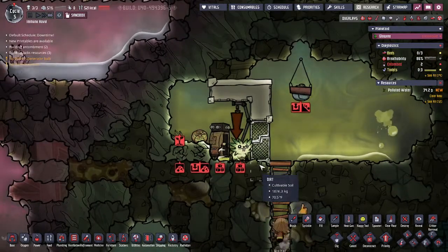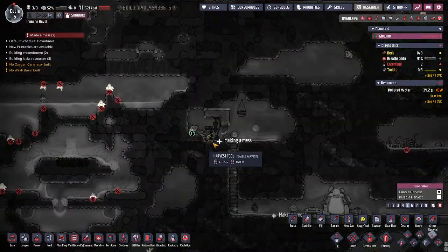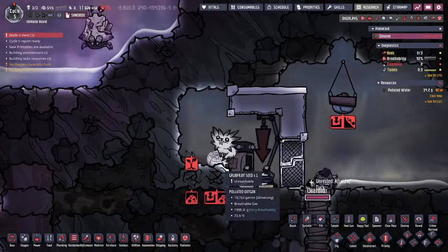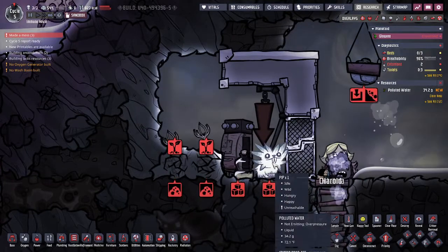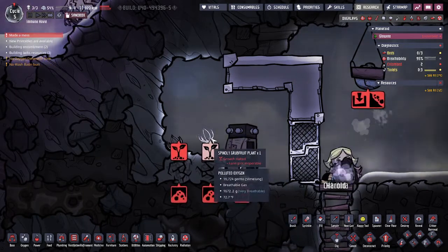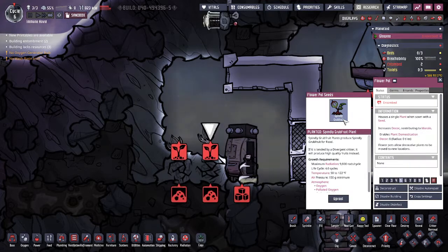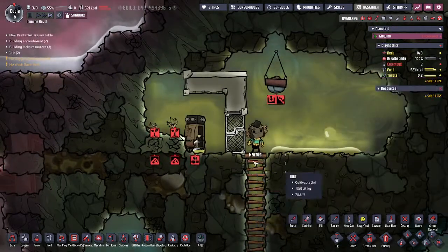I'm going to fast-forward until he plants it. He finally planted the grub fruit. I'm going to remove him so he's out of the way. Now we have spindly grub fruits planted in entombed flower pots. They have to be planted on the natural tile, but if you click on the flower pot you'll see it has the spindly grub fruit in the flower pot itself.